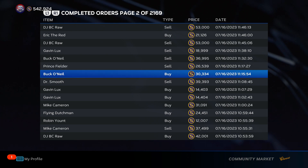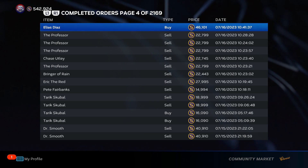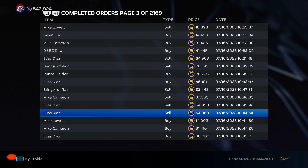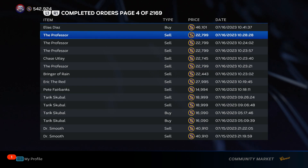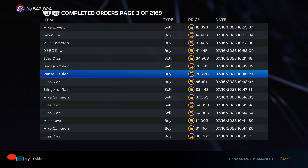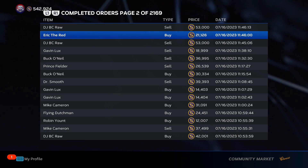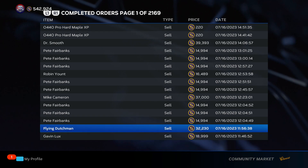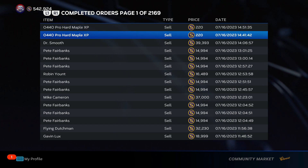Now that you have an overview, let me show you what I actually bought and sold today. Starting around here: I bought Elias Diaz for $46.1K and then right after sold him for $55K — that's a $5,000 stub flip. I did it three or four times — that's $15K over the span of seven minutes just from that one card. Prince Theodore: bought for $20.7K, sold for $27K. Gavin Lux: bought for $14.4K, sold for $19K. The Honus Wagner Flying Dutchman: bought for $24K, sold for $32K. Lots and lots of stubs to be made on these flip opportunities for 99 overalls.